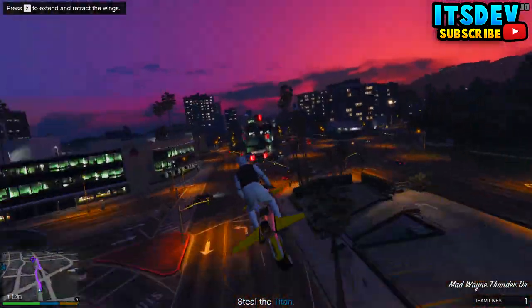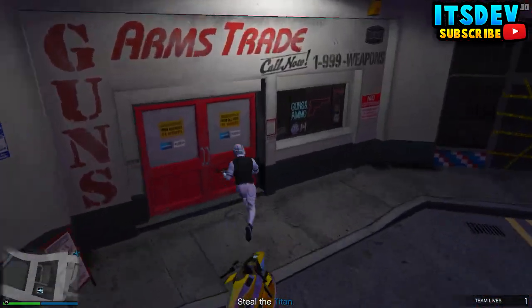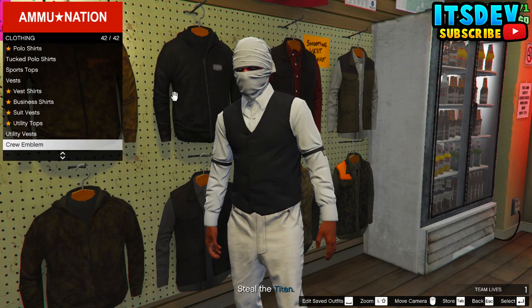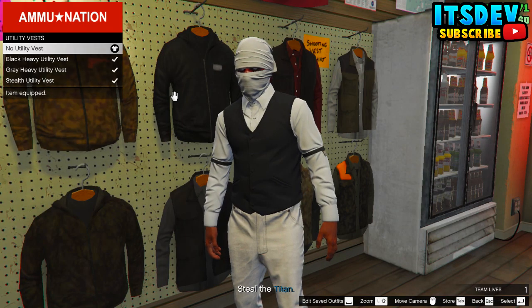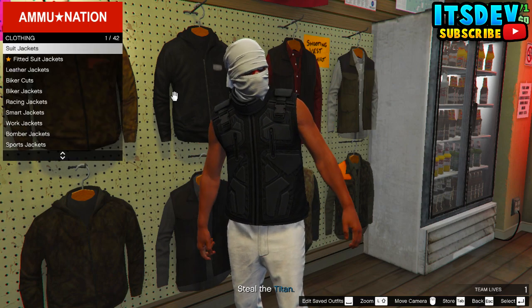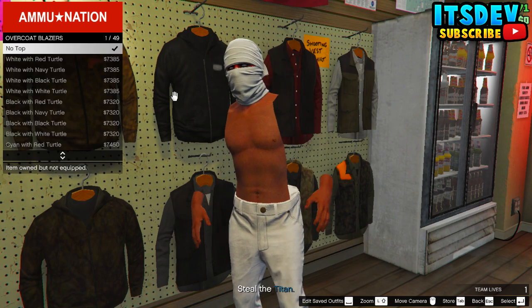Once you're inside the mission, make your way to the Ammu-Nation store. Once you're there, go to the clothing section and select the black utility vest. Once you've done that, back out once and go all the way up to overcoat blazers and select new top.